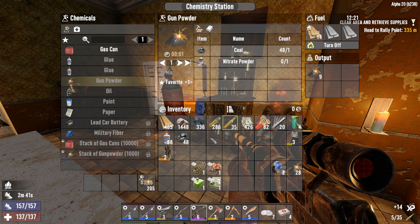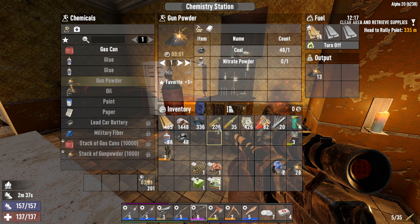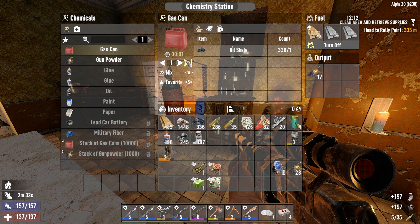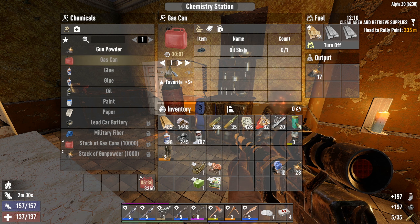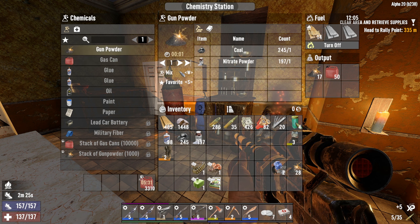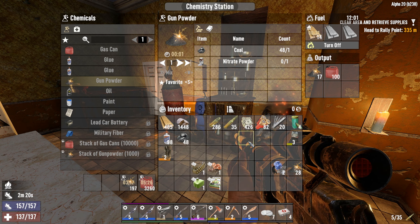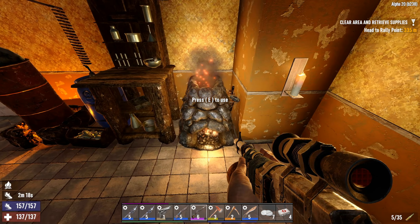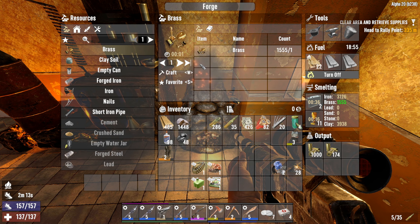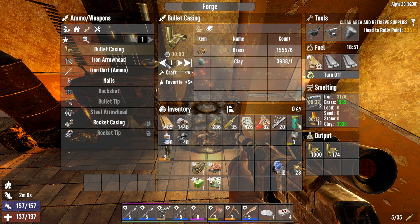It's going to take a while. We no longer get XP from that anymore. We'll work on the gas here first to get that XP, though it doesn't give us much XP anymore. What else can we do? We need bullet casings.